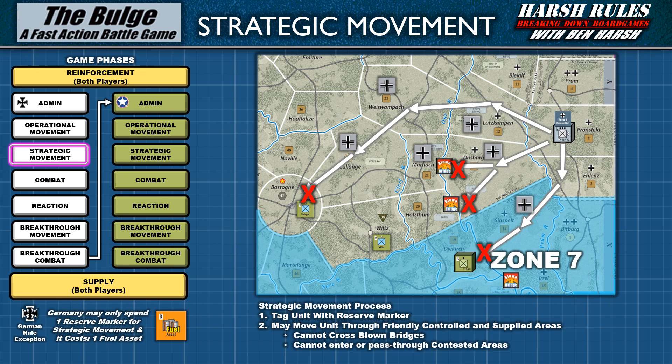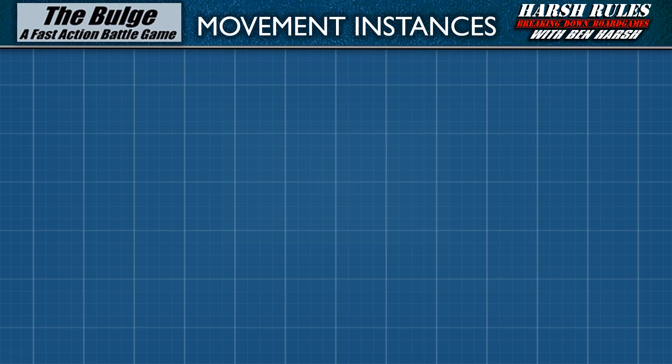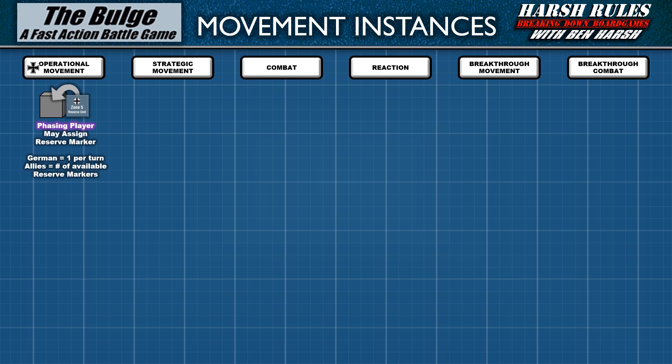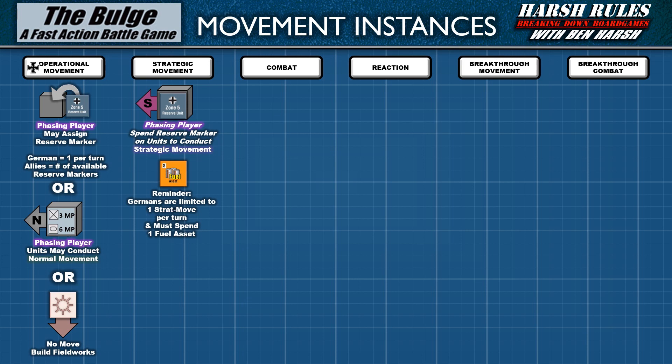Next, let's look at some other movement rules as well as some additional uses for reserve markers. Nearly every phase of a player's turn has an element of movement rules to consider. In the operational movement phase, the phasing player has three options: assign a reserve marker, conduct normal movement spending movement points to cross area boundaries, or maintain position with the option to construct fieldworks. In the strategic movement phase, the phasing player may spend reserve markers to conduct strategic movement within the limit of supplied friendly areas. The German player may only conduct one strat move per turn at the cost of a fuel marker; the allied player is only limited by available reserve markers.